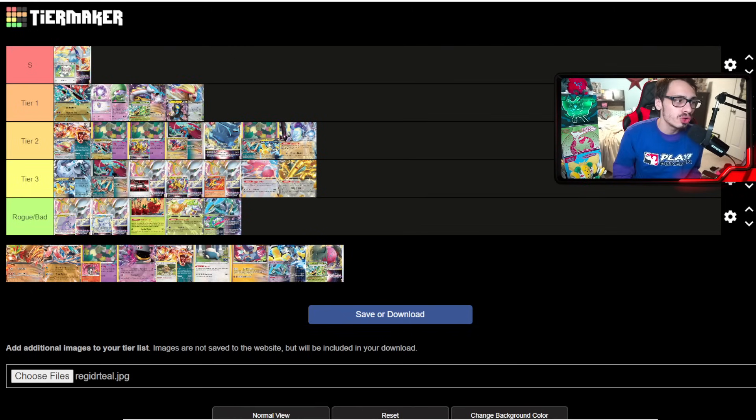Pidgeot Control is tier one. It's actually starting to do well in online tournaments. The big new technology piece is Great Tusk — for one Fighting Energy with a Defiance Band, you can knock out Cinchino in one hit, which starts to fix Pidgeot Control's worst matchup against Lugia. The questions are whether it can beat Dragapult, Gardevoir, and Raging Bolt. It's also carrying over from a really strong performance at LA Regionals, so a lot of players will be looking at it for NAIC.